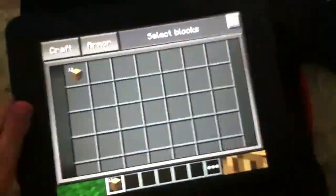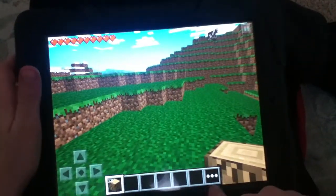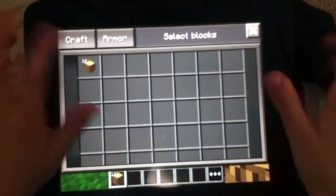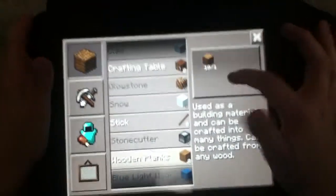Right now I'm going to craft. To get a crafting table right away, you've got to click these three things right down here, click that, and then you've got to click craft, and then click wooden planks.